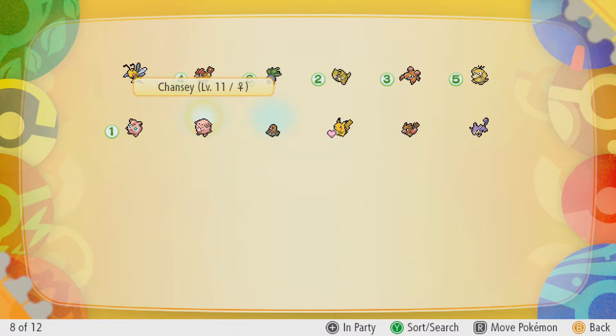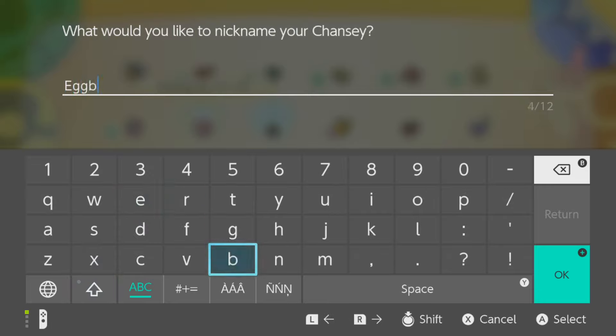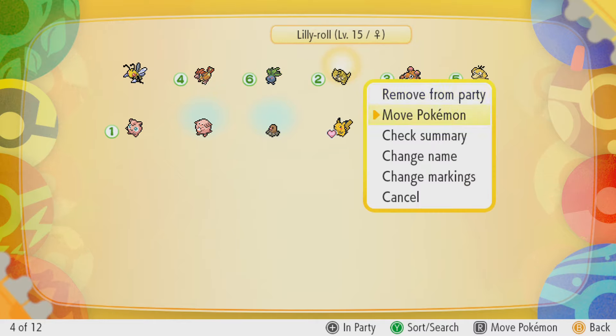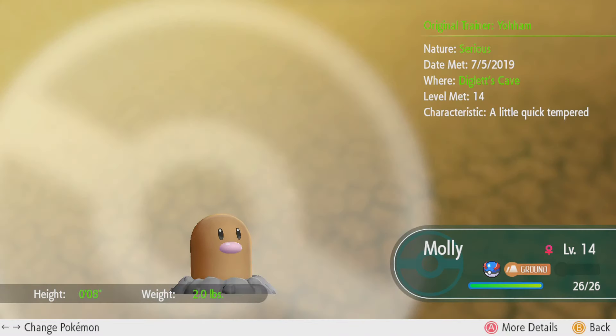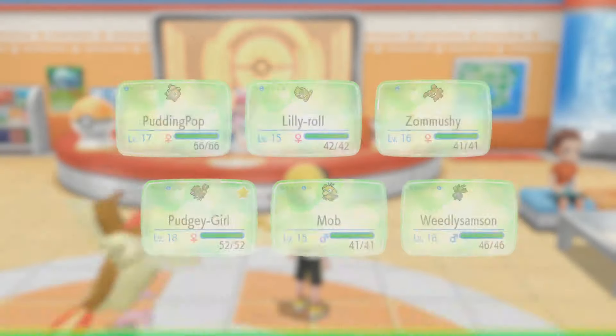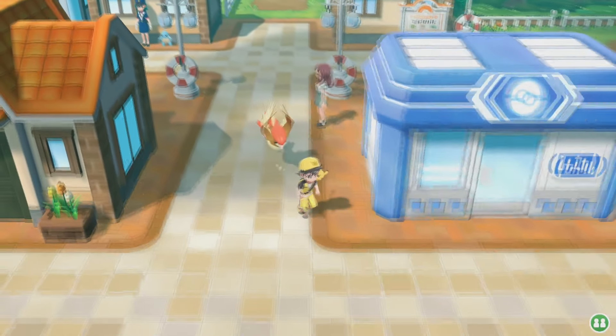And let's rename the Chansey: Eggbeater! Now let's see — Lily Roll is a level higher. 32 attack versus 38. You know, I think we'll stay with Lily Roll for now. She's been doing pretty well for us, so we'll stay with her. Hopefully I don't regret that. Because the next gym — unfortunately Pudgy Girl will not be useful, and neither will Mob.